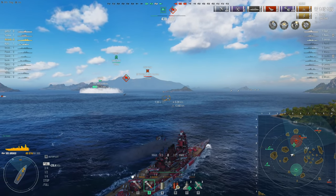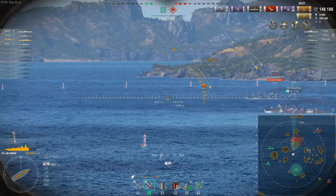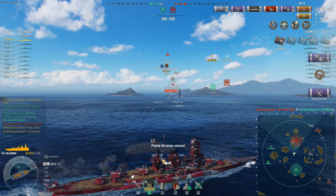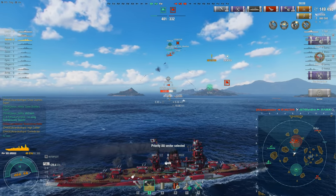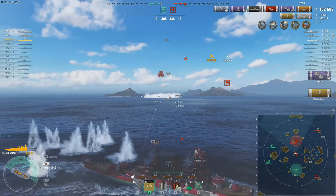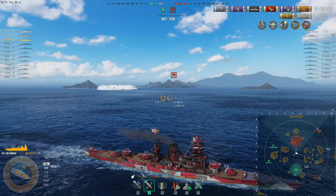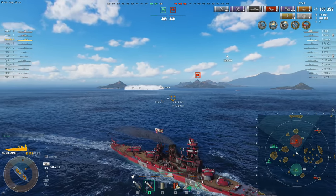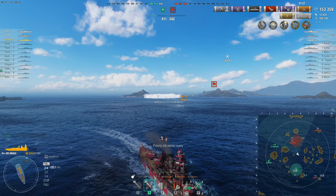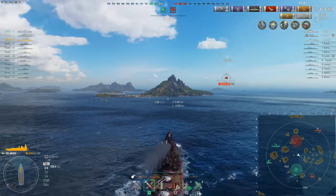The friendly carrier — the Pobeda, or however you pronounce that Russian thing — is doing his best to provide air cover for the Fubuki. The Akatsuki rises to the challenge; he knows he needs to kill that Fubuki. Two Japanese destroyers in a gunfight, but one has full health and the other does not. The Akatsuki had no choice but to expose himself, and he did it when Asian Death God was sitting there, the friendly carrier had aircraft overhead, and the Fubuki's smoke screen was expiring. Asian Death God breaks away from the Akatsuki — it's been a while since that ship launched torpedoes, and the Amagi doesn't have hydroacoustic search.